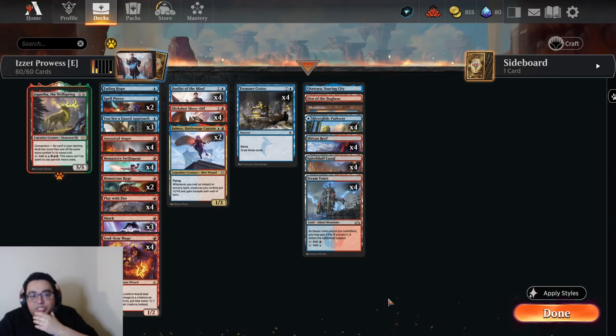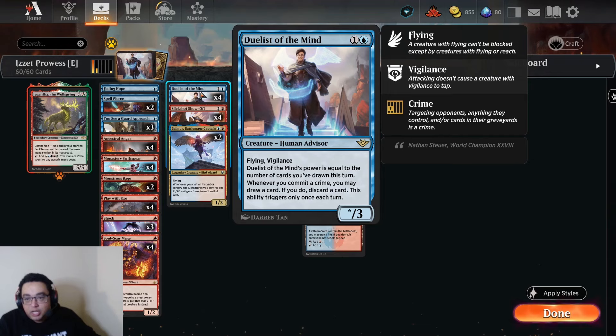What is up folks? TrevTCG here and today we're going to take a look at Is It Prowess? Outlaws is finding out and we have a bunch of new exciting cards. Two of those that I want to look at in particular for this video are Duelist of the Mind, the Nathan Sawyer Invitational card, and Slickshot Showoff.